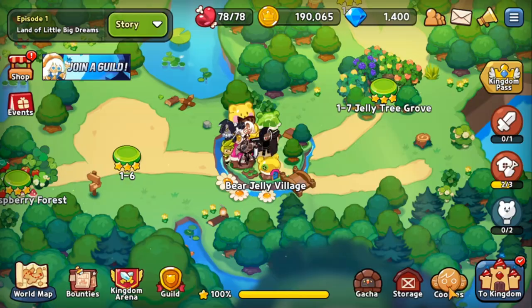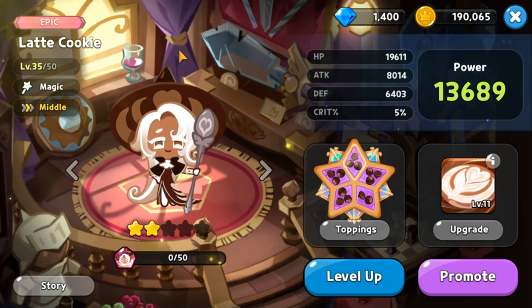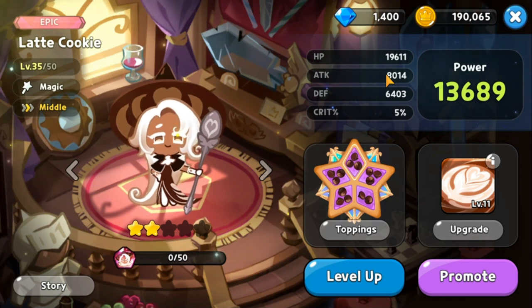For your cookies, you need to build a good team of your first five. The ones I summoned — Herb and Latte Cookie — are two good cookies to start with, so you just have to fill in the rest. Decide what type of team and strategy you want to build. You cannot spend all your resources on all cookies, as that would defeat the purpose of progressing far.